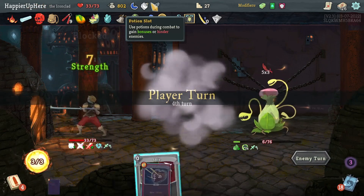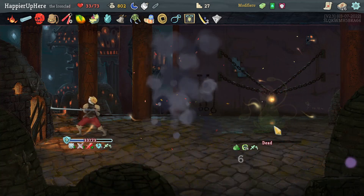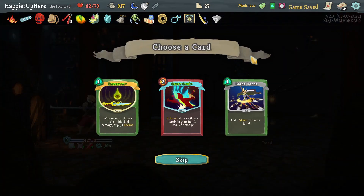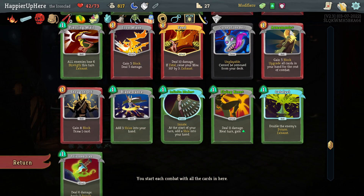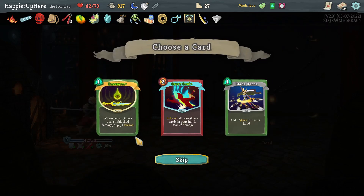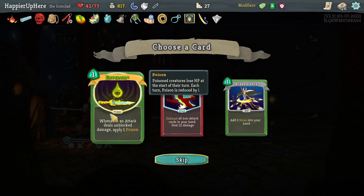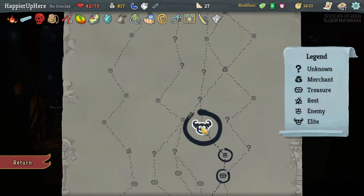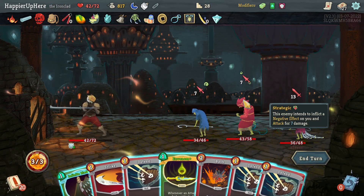I still have a Blood Potion so I'm not too worried about losing too much HP. Sever Soul, Blade Dance, or In Venom — In Venom is interesting because I do have enough strikes and with the Catalyst it might not be a bad idea. It's pre-upgraded too. Let's try to apply more poison. Sever Soul would be the other good idea but let's give pre-upgraded Venom a try.